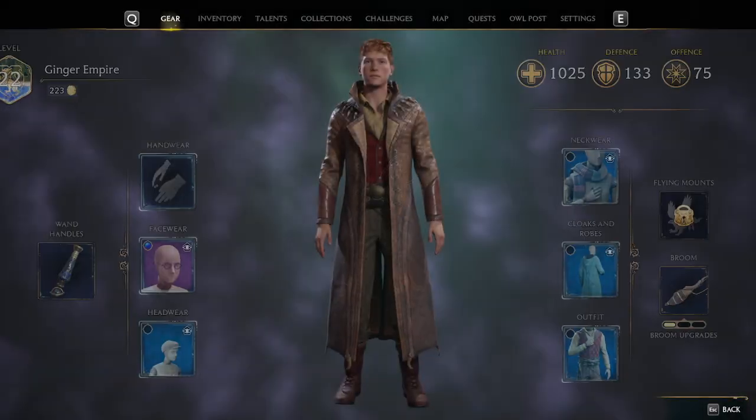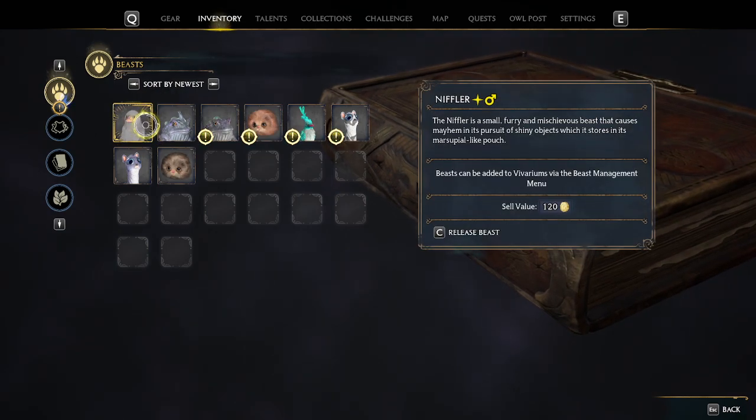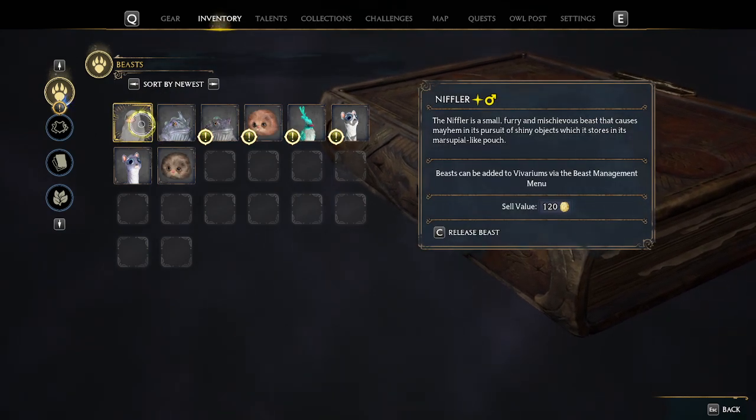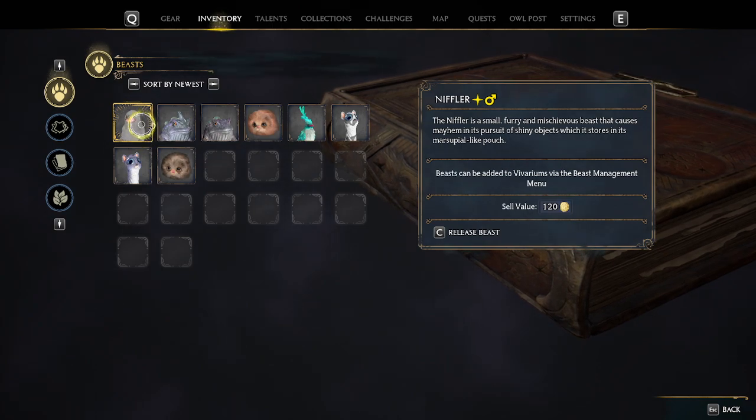So let's take a closer look at that one before we go. This one's got the plus sign. I'm not sure yet what that means, but it's definitely the most unique Niffler fur color I've seen. As I sort out what that means, I will do a video on it.